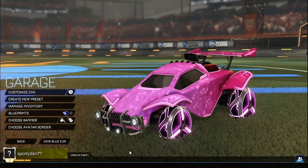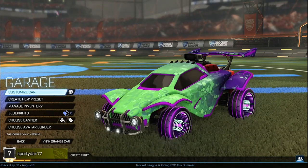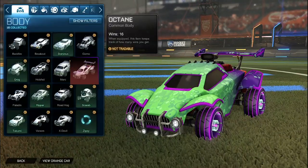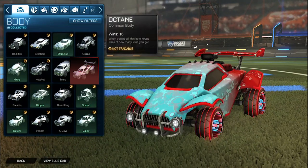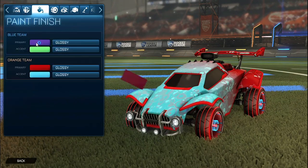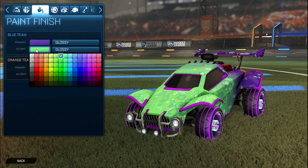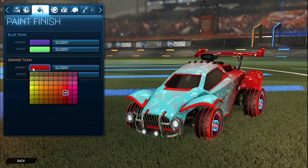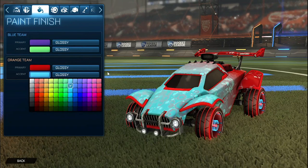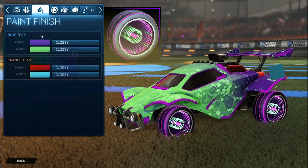Getting into the next car design, we do have the Infinium wheels — another great color combination with these wheels. Starting off for the blue side, we have the Purple Octane, and then for the orange side, we have the Crimson Octane. For the decal it is Bubbly. For the primary for the blue side, we have a dark purple with the accent as a white-green. And then for the orange side, we have the primary as a crimson with the accent as a sky blue. For the wheels, for the orange side they are the Crimson Infiniums, and then for the blue side they are the Purple Infiniums.